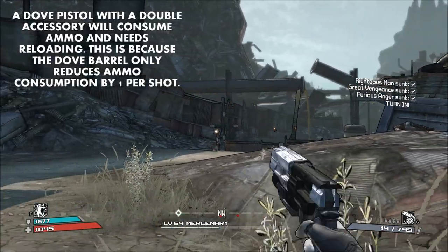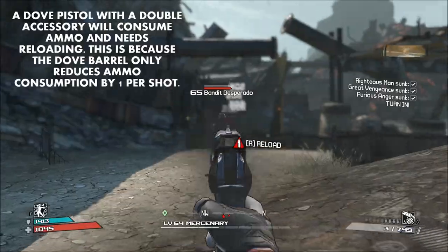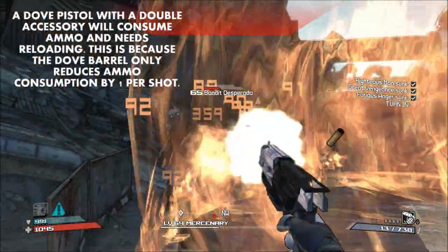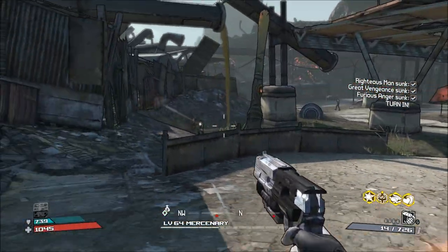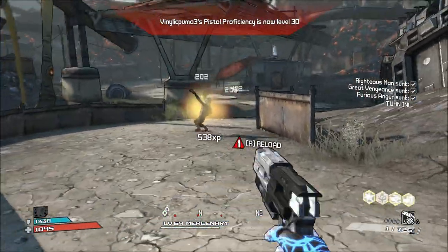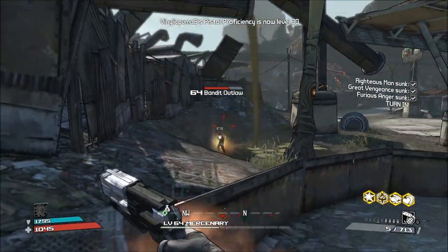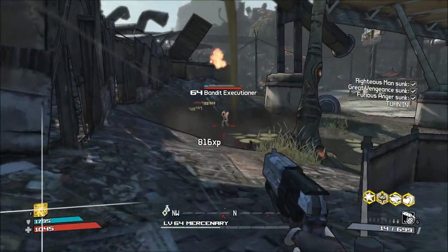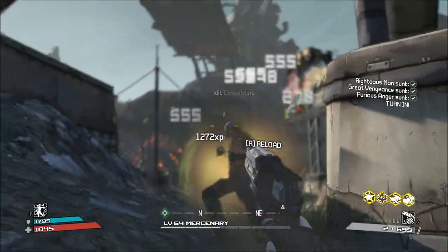That said, if you have a double accessory on your Dove pistol, you will consume ammo and will therefore have to reload your magazine — as you can see here, your ammo pool is affected. Normally it wouldn't be. Just like Reaver's Edge, you're getting other effects from both a specific weapon part and the weapon skin. When compared to similar repeater pistols, the Dove has improved recoil, though it lacks the same damage output of the standard repeater pistol. The unique Dove weapon skin provides neither the improvements nor drawbacks that the standard weapon skin would, for the sake of balance.